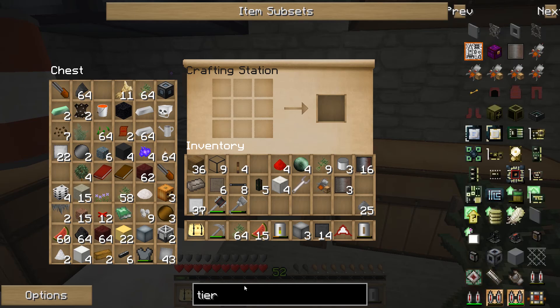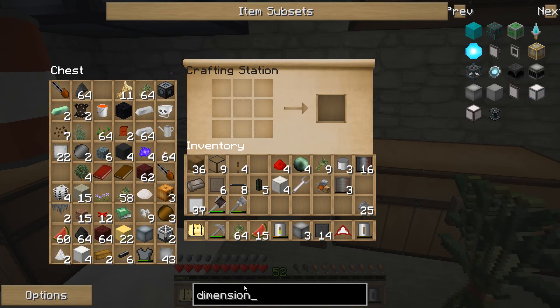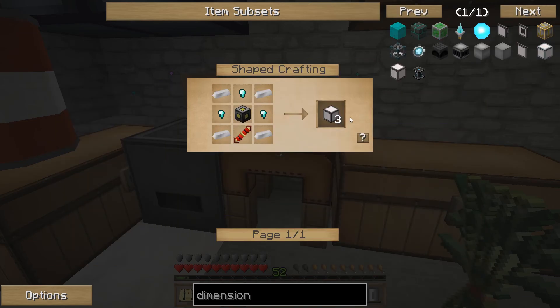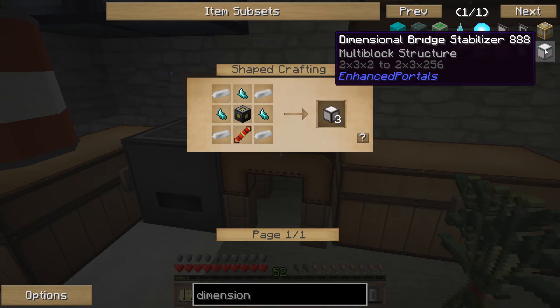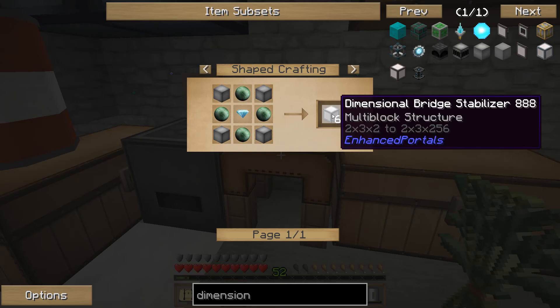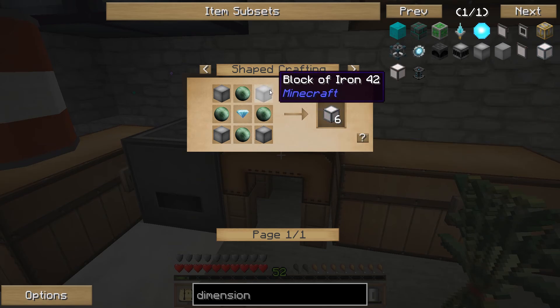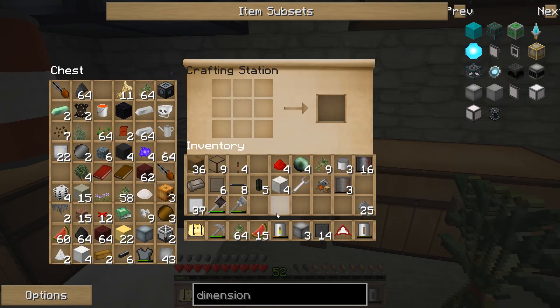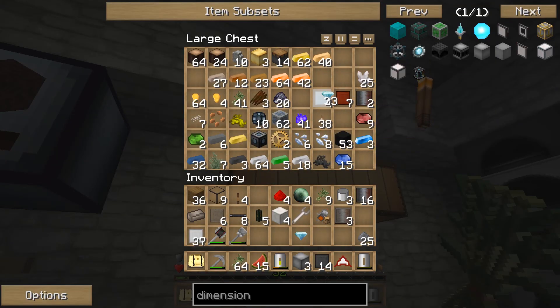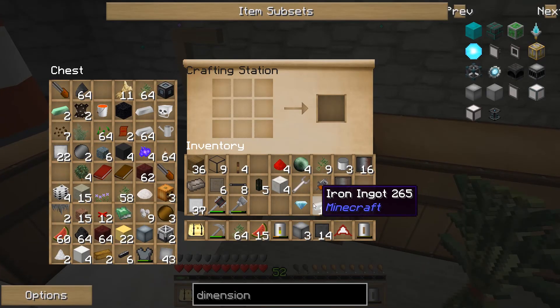Let's build the Dimensional Bridge Stabilizer. We're going to need another row of this, which I think is six. So we need four Enderpearls and a diamond for that — actually four blocks of iron, four Enderpearls, and a diamond. That's doable. We're one block of iron short, but we've got plenty of diamonds. We have iron in here, so we're good. Let's go ahead and build that.